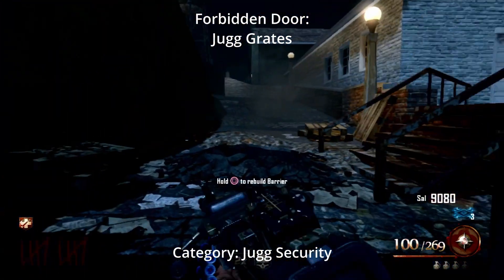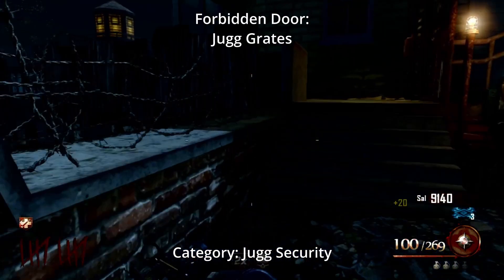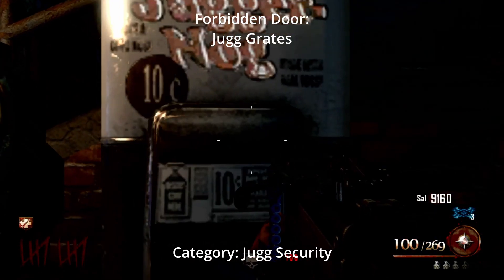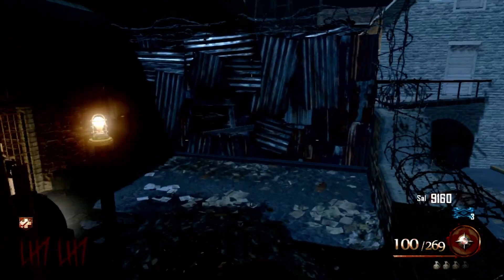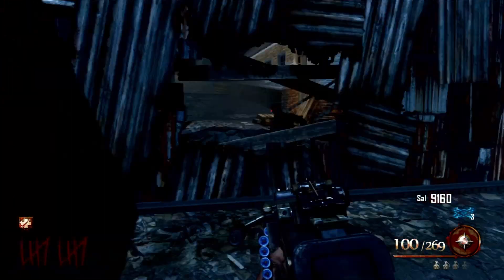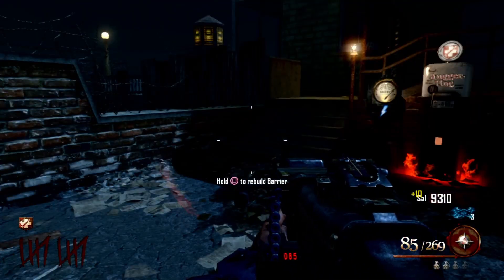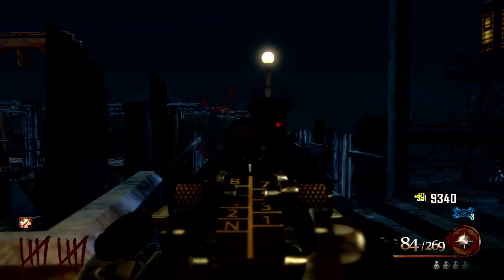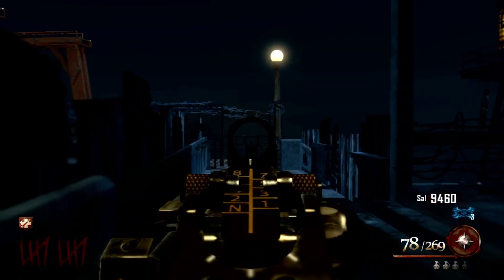Moving on to Black Ops 2, only one map has a forbidden door and that's Mob of the Dead. The forbidden door is the grates next to Jug — it's there to help you get Jug without getting cornered and makes a good camping spot. I may have missed a few forbidden doors, but those are all I can think of. If there are any on Black Ops 3 or Black Ops 4, I don't know about those — not saying I don't play the games, I just don't know of any forbidden doors on those maps.